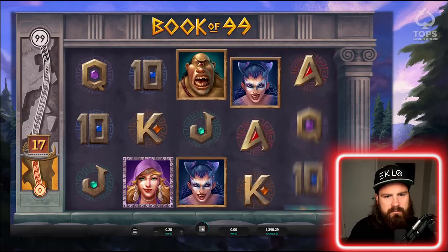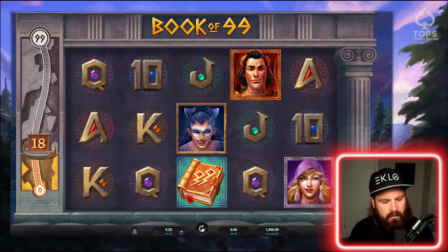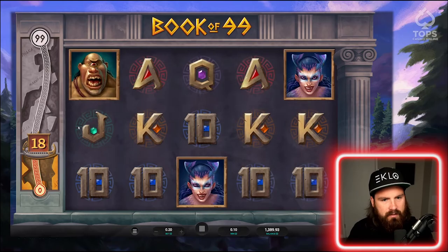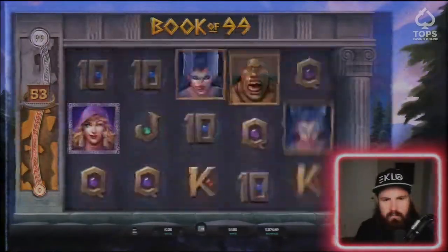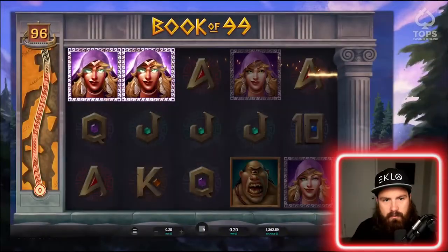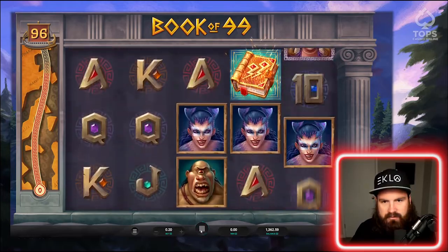We're just going to rip some Book of 99 and see what happens. Every time we get a book it's a wild. If we get three, it's a bonus. And if we get this thing up to 99, it's another bonus. We have not been on the upside of variance yet this session, but I'm hoping we can at least get close to our expected.